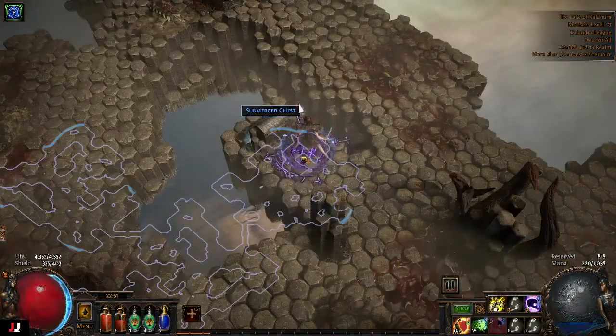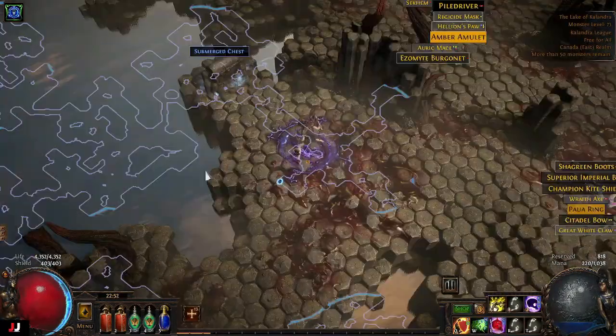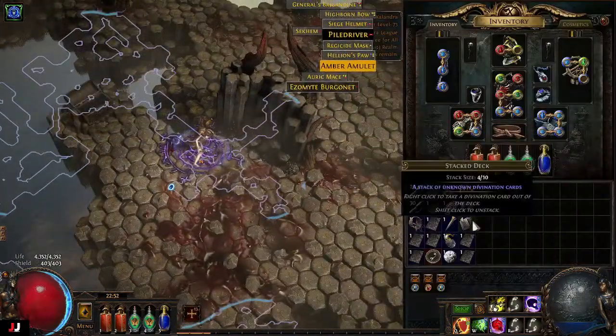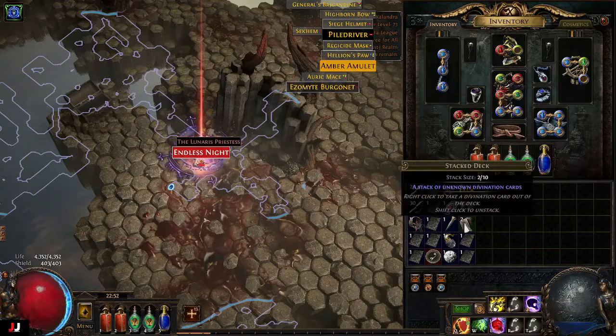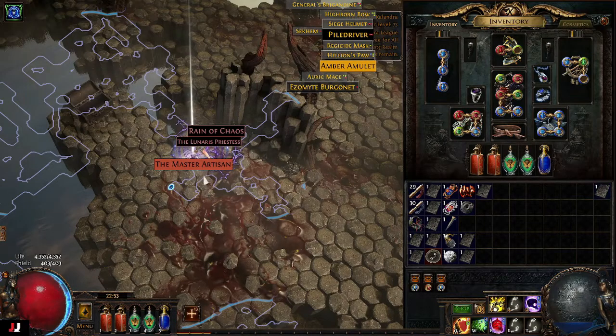Random chest — jeweler's orb. Divination card — and four stacked decks. Let's see what we get. Endless night. I'm not sure what that is or what it's worth. Take a peek at it.